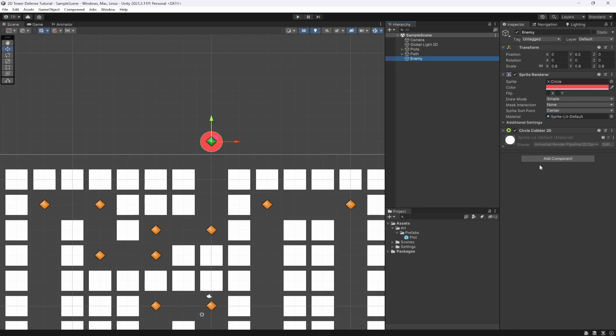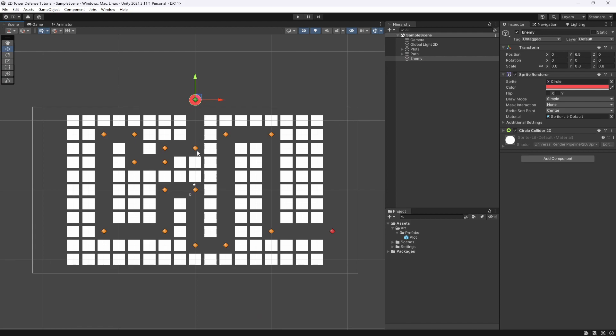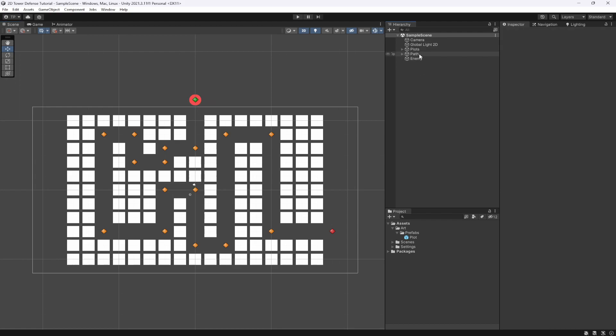Now we need to create two things: somewhere to hold a static list of all the plots and the starting point of our game. To do that you can create an object, or you can do what I like to do and create a Level Manager. The Level Manager will hold multiple scripts but will be responsible for this level's data — such as the plots, buildings placed in it, and the elements inside it.